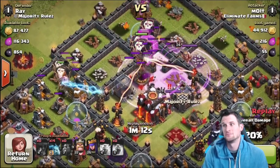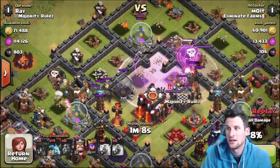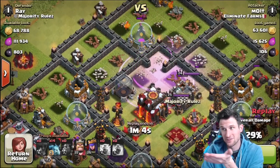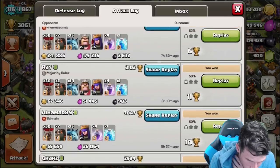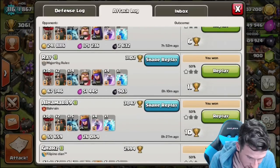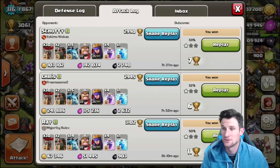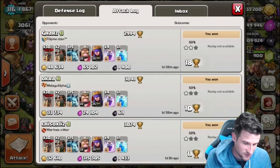I've never seen this before. I hope Supercell fixes it. It must just be expos that look as though they're pointed towards the air but only attack ground or something. It's weird because it doesn't apply to all bases — this was literally 17 minutes later and the attack was fine. That's the first time I've seen it and I've been attacking with loonium for a very long time.